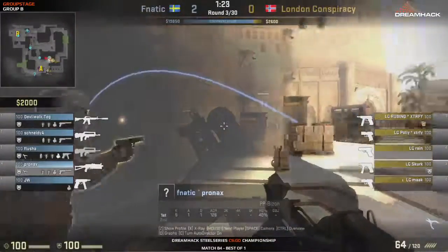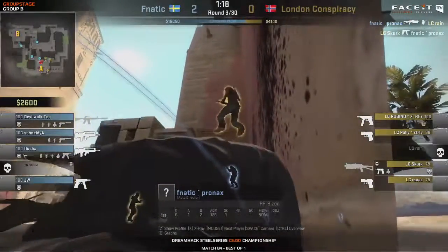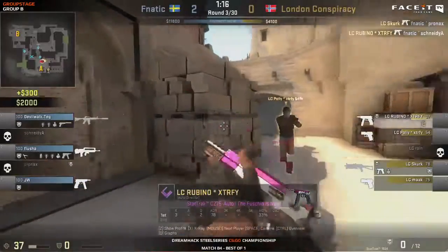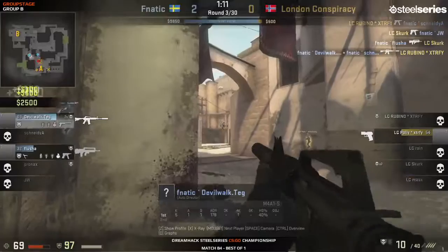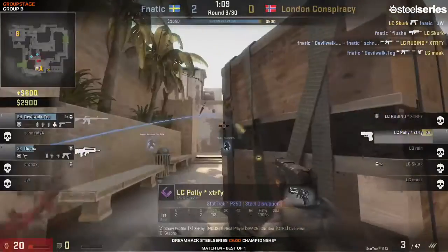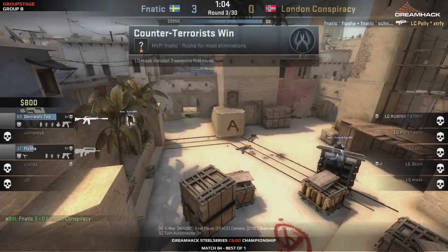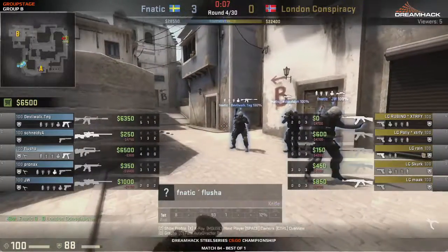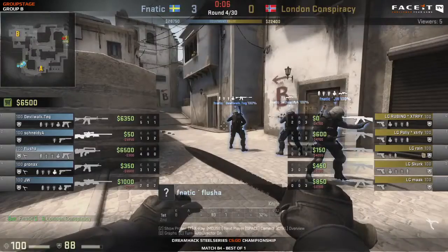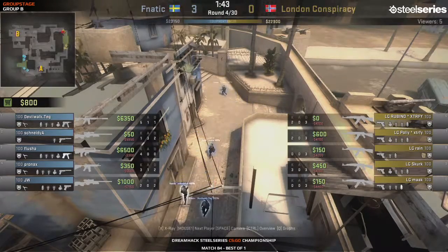They're going to push the fight. He will get the first kill, not the second though, as Skirt will get the better of him. Now the T's are going to go for a bombsite A execute. Rubino getting the better of Schneider. Now it's a three-on-three situation. DevilWalk coming up with a double kill, taking both Rubino and Mack down, and Flusher finishing off the job. DevilWalk - the player that usually is not the mad fragger of Fnatic - is doing a very good job indeed.